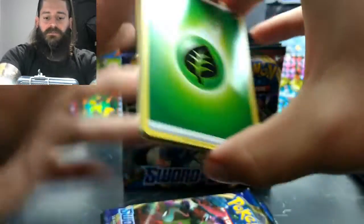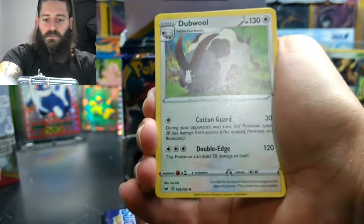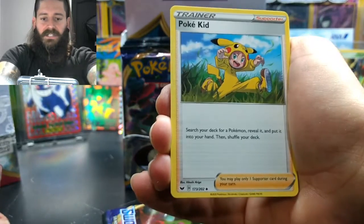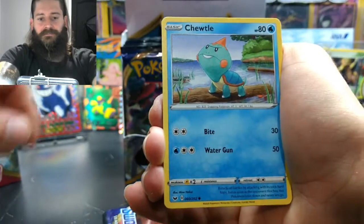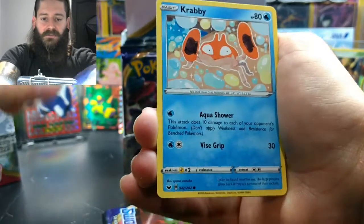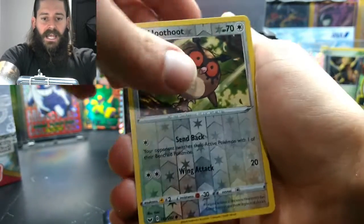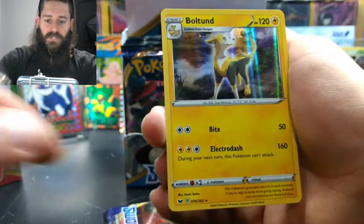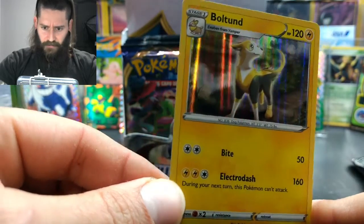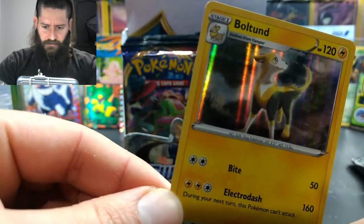Starting off with this Grass energy, a Double, Quillfish, Pokekid, Chewtle, Rhyhorn, Rookidee, Krabby — that's cool — Grookey, Hoot Hoot Reverse, and a Bolthund Holo. The holo pattern's pretty cool, that's reminiscent of some old school sets. If you know in the comments, go ahead and tell me what that holo pattern is.